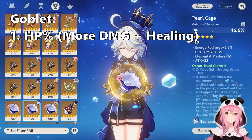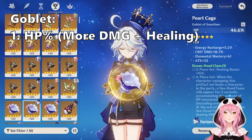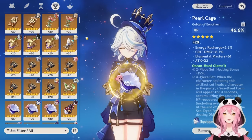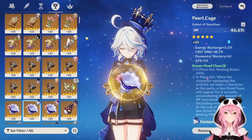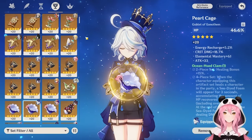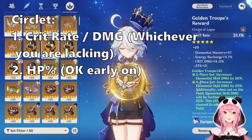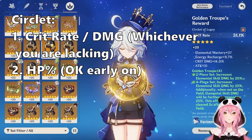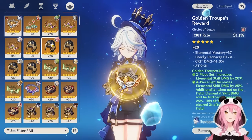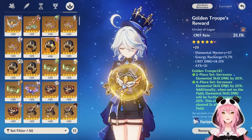For the Goblet, run HP percentage rather than Hydro DMG Bonus — HP percentage boosts both her damage and healing simultaneously, and her passive talent further rewards high HP totals. For the Circlet, choose crit rate or crit damage depending on which you're lacking. I went with crit rate since her signature weapon already provides 88% crit damage.